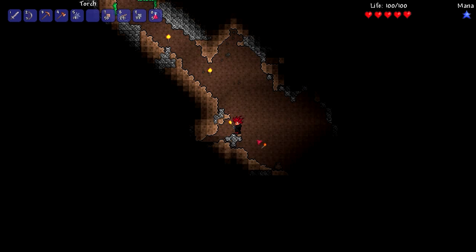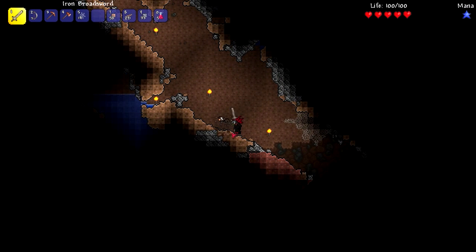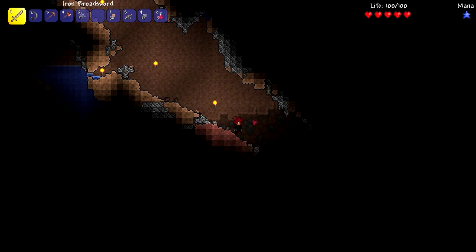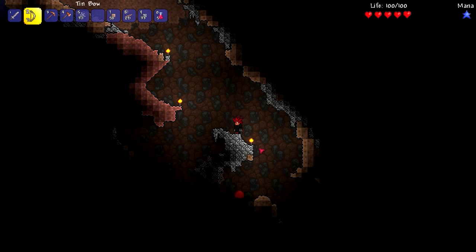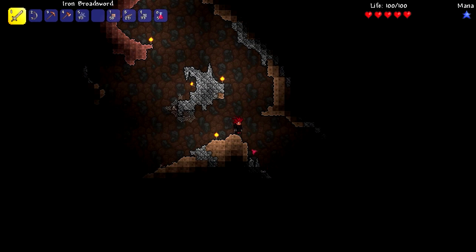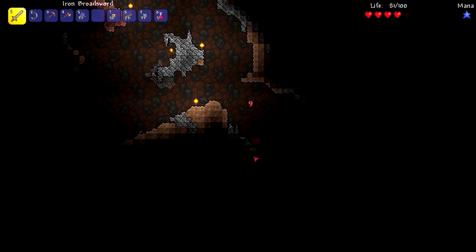This is a huge cave right here — a lot of cave here. Silver cobwebs! This is definitely a good cave to be mining in. Oh, something just jumped over me — I can't see over there. Die red slime, die!